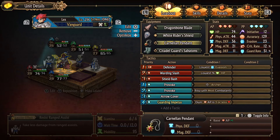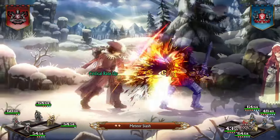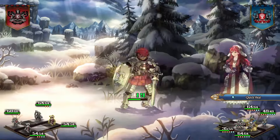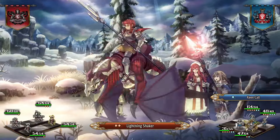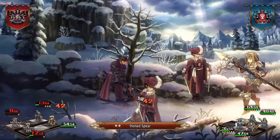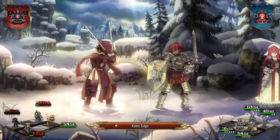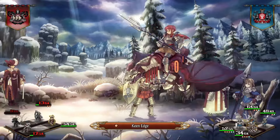With my build, I've given Lex a Dragonbone Blade, the White Rider Shield, a Carnelian Pendant, and a pair of Citadel Guard Sabatons. How this all works is Lex will start off the battle with Provoke to protect the team's damage dealer. I have Provoke set up twice in my battle tactics. In the first use case, Lex will only target archers. If there are no archers, he will instead go for whichever row has the most enemies. With his guard rate at 100% and the enemies focusing on him, I then have him use Defender to generate passive points and raise his defenses. Those boots we slipped on him earlier give him the ability Guarding Impetus. Whenever the equipped person guards an attack, they generate 1 AP. Since Lex's guard rate is 100%, that means this ability will always activate as long as Lex has PP to spare.